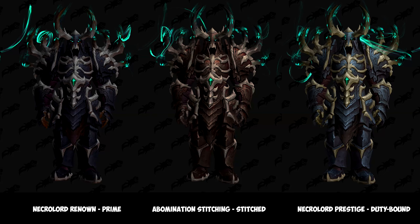On screen now you have the other color variations for the Necrolord set. The one on the left is the Necrolord Renowned Prime set, and you'll be unlocking this through different renown threshold levels. You'll need the anima currency, purchasing it from the quartermaster, similar to the Kyrian's.